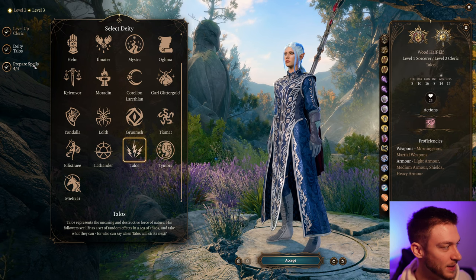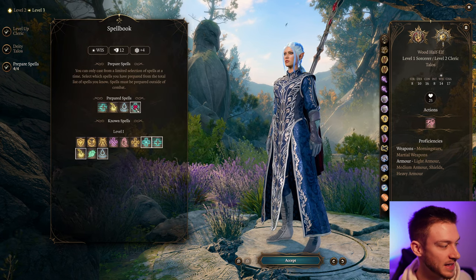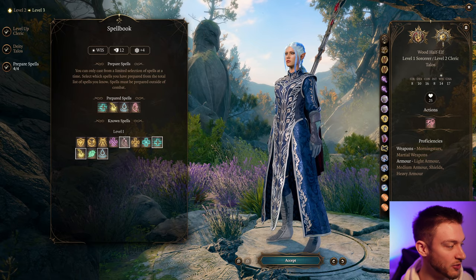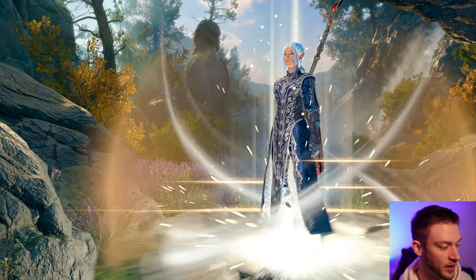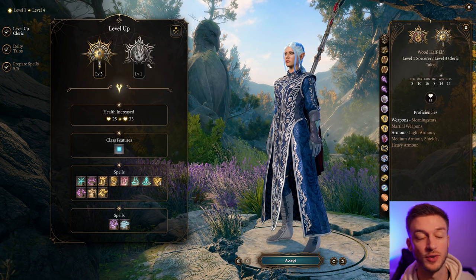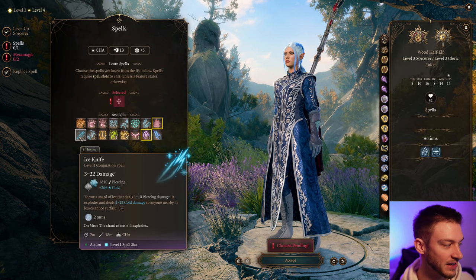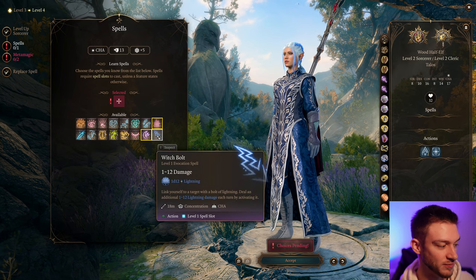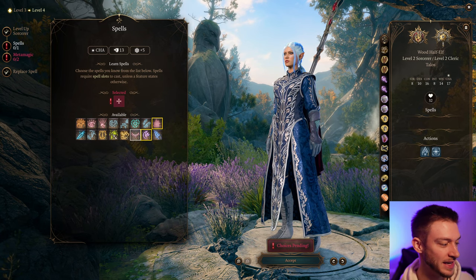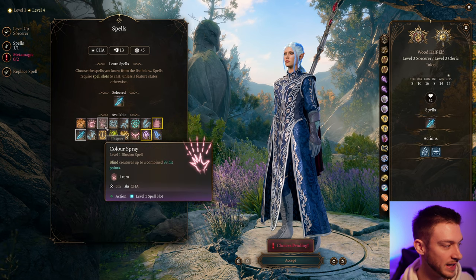There's a weird glitch that keeps happening where it makes you select your deity again. For our next selected spell, we'll just take whatever we didn't take — Command — those are the four we want. Now for our next level we're going to go back to Sorcerer. For our spell here we can take Ice Knife — that's not a bad one. Witch Bolt I wouldn't really recommend; it's a concentration and I think Ice Knife works a little bit better, so we're going to take that.